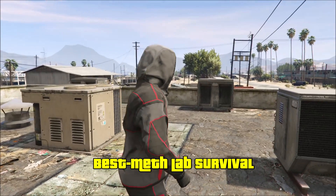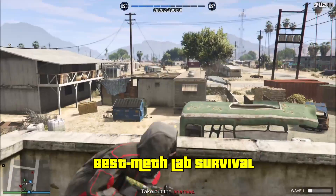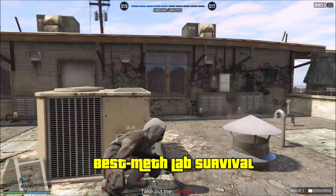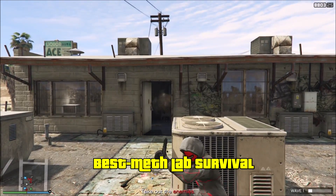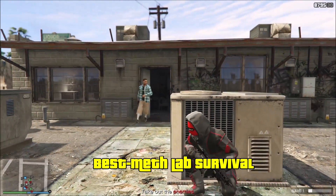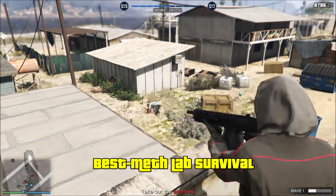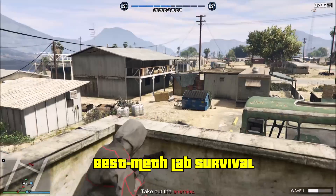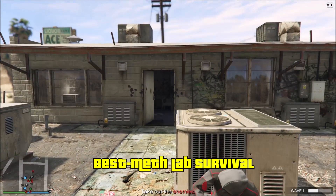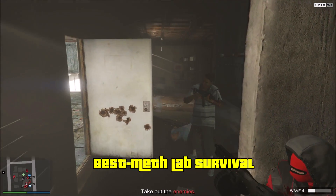For the first map in the best category, we have the Meth Lab survival. I could have put this in average, but the reason I put it in best is because on this map we have the height advantage. Very few survival maps actually let you climb on structures — usually they tell you to get down or you'll fail. But this one actually spawns you right on the roof of the Meth Lab so you can defend it. I've always wanted a survival near Trevor's Meth Lab. The downside is that at certain angles enemies can rush you from behind the lab right up the staircase, even while you're shooting enemies on the ground. But you can take cover behind the air conditioning unit and shoot everyone coming up. And when a helicopter spawns, you can just run inside, kill all the enemies, then go after the helicopter.